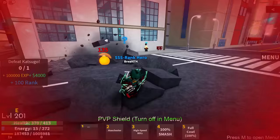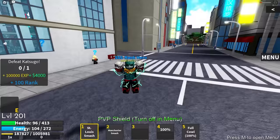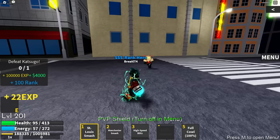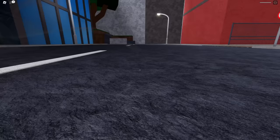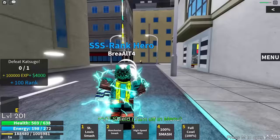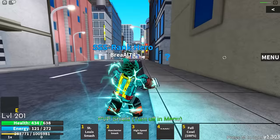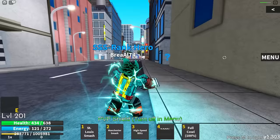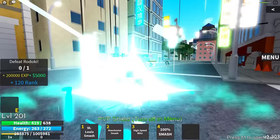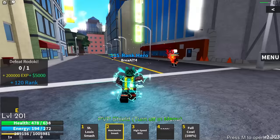Continuing to fight Bakugo — our energy ran out but Manchester Smash still does high damage. Running 100% Smash repeatedly. Bakugo hits hard too — we died but he was nearly dead. Respawning and getting Full Cowling again, using High Blitz Speed to close the gap quickly. We look super gangster. Finishing it off with One For All Detroit Smash — that was insane! Decided to fight Todoroki too, just because he's pretty strong.